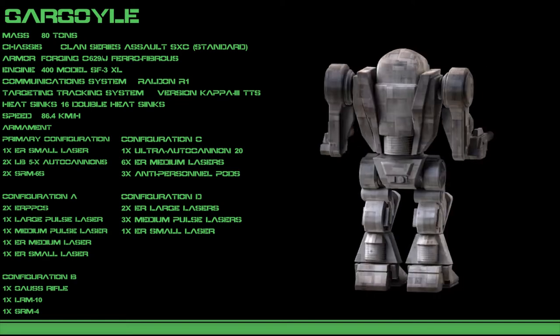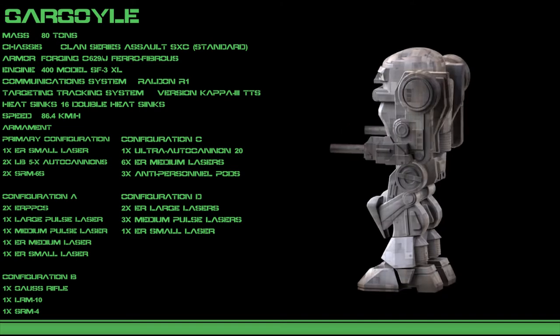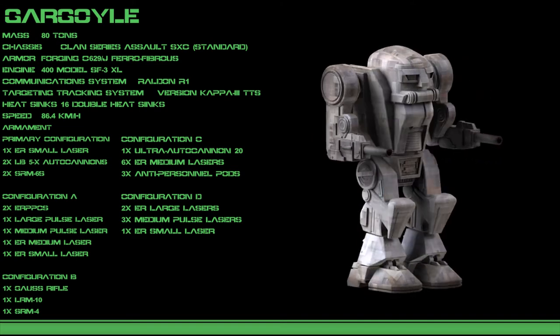The Gargoyle C wields a devastating assault-grade autocannon, a sextet of ER medium lasers, and a trio of anti-personnel pods to keep ankle biters at bay.